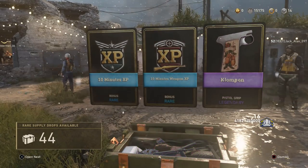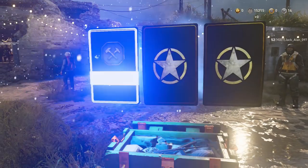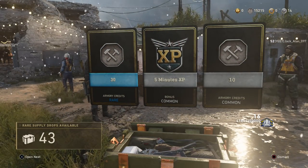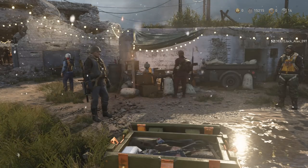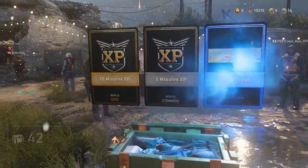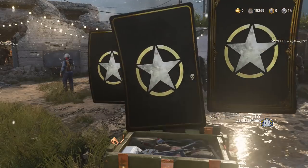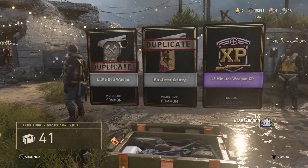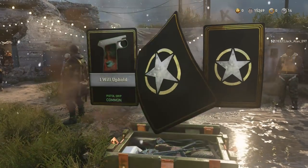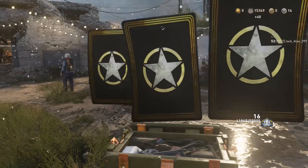What's going on guys, it's Rated here, welcome back to the channel. Today I have a brand new glitch — this is how you can get yourself an unlimited supply of supply drops in Call of Duty World War 2. Yes, you heard it correctly, this is a method to get an infinite amount of rare supply drops and also winter supply drops. Hopefully you guys enjoy this video, smash a like down below, and leave a comment on how many supplies you're aiming to get.